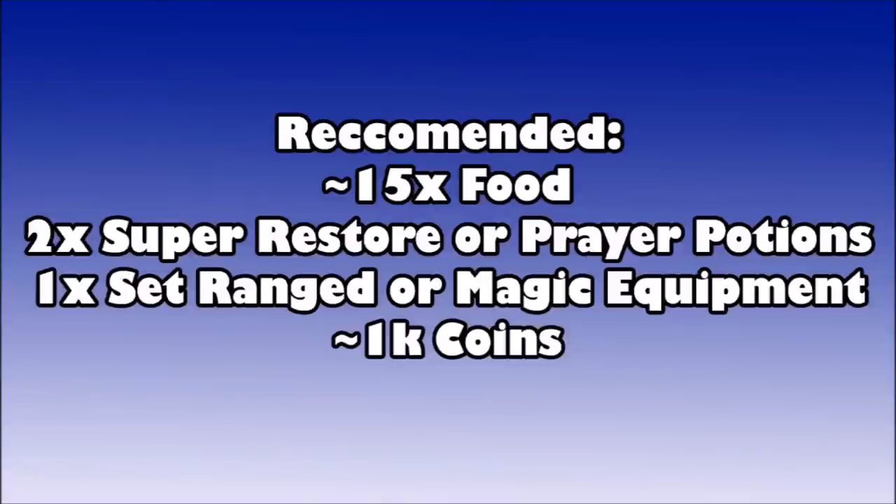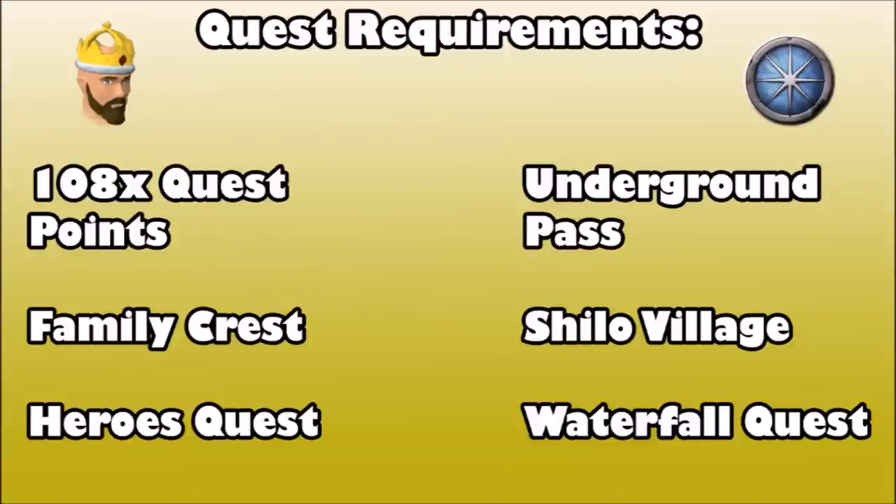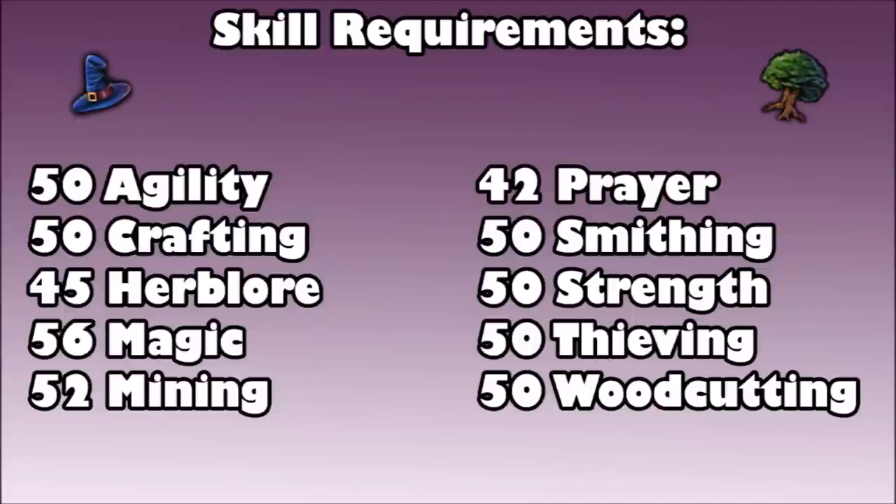Now for quest requirements: you'll need 108 quest points, the quests Family Crest, Heroes Quest, Underground Pass, Shiloh Village, and the Waterfall Quest. These quests also have prerequisites including quest points and other quests, so you'll need to do those first. If you've done the listed quests you have all the quest requirements because you've already completed the prerequisites.